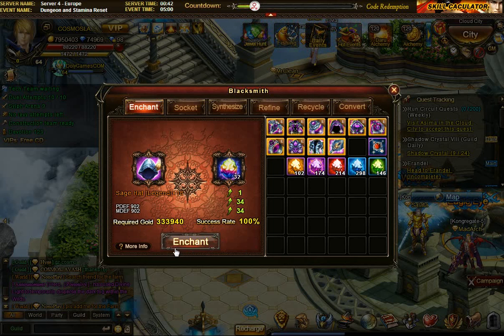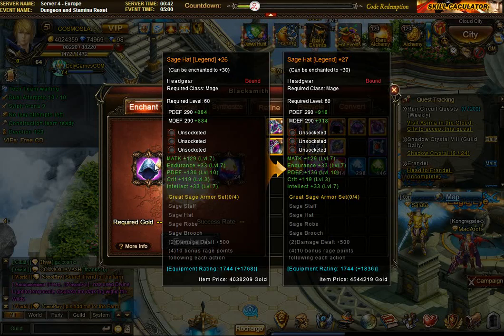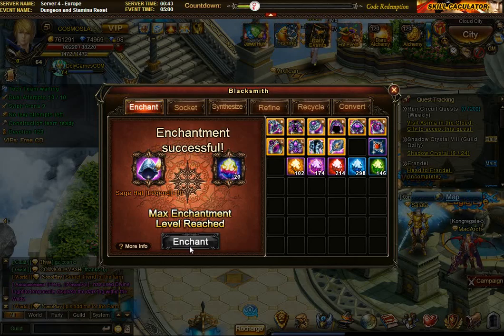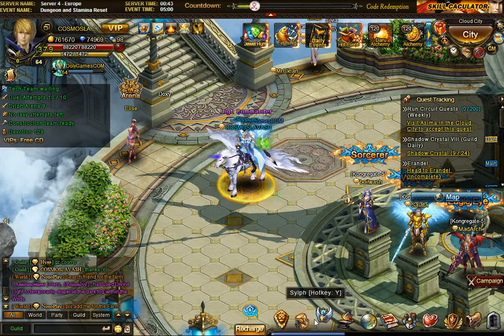One tip: if you put your mouse on the enchant button it tells you by how much the stats will go up. You can see on the left it says physical defense 936 and magical defense 936, and it's going to go up by 34 points per enchant level. The gold drops quite fast but it should be okay. It's already at 26, 27 - one more - and we're at max enchantment. Plus 30 reached.